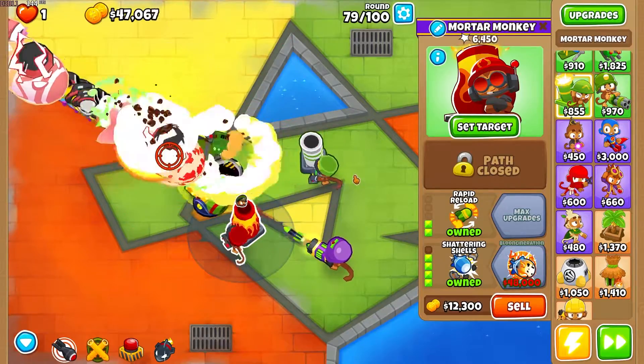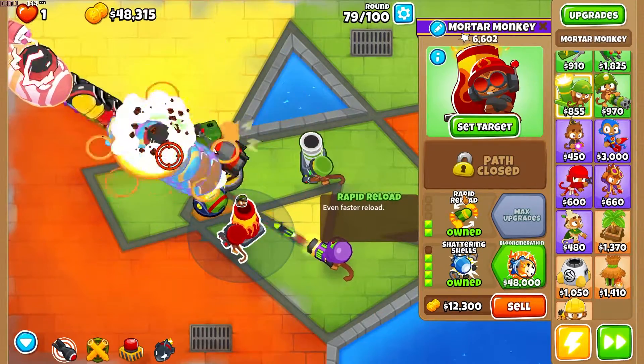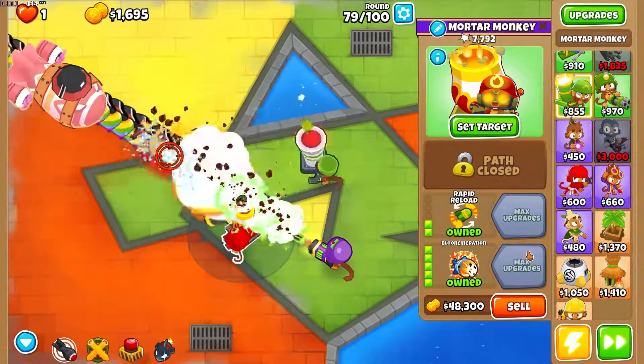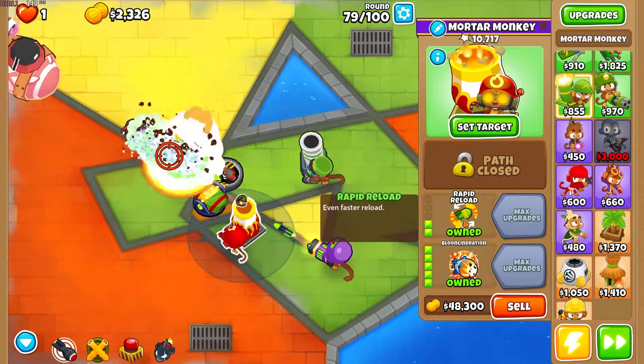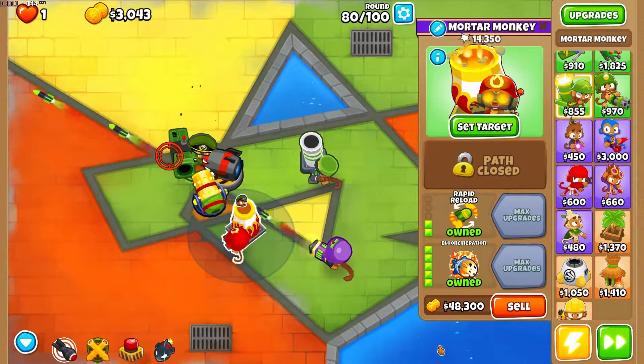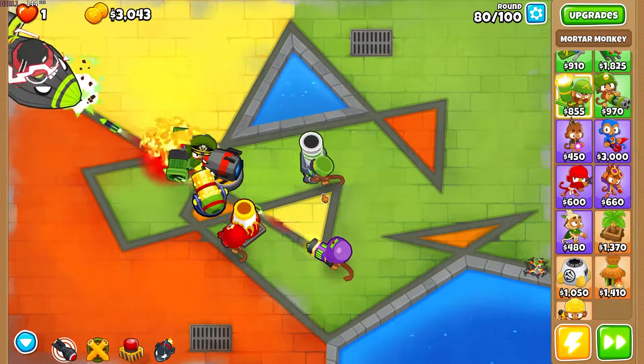Let me know in the comments which is the better cross path for this — top or middle. Top increases the damage the fire does, but middle increases the number of fires you can have on the track at one time, since they're time-dependent, and you also shoot faster. If you could let me know which one does more damage, that would be greatly appreciated.